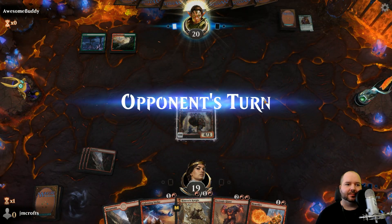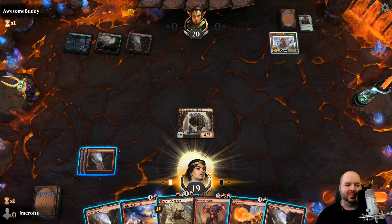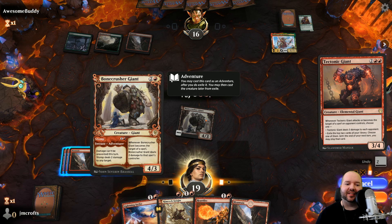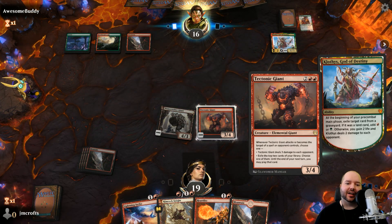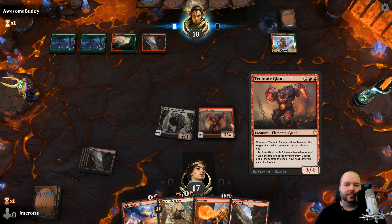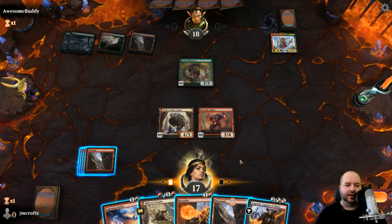Both these giants deal damage to you if you target them - pretty nice. This one says when he becomes the target of a spell an opponent controls, whereas this one just says target of a spell, so we do damage to ourselves if we use Boulder Rush on Bone Crusher. So next turn the preferable target for Rimrock is Tectonic Giant. He's healing himself with his creature which is not great. If he does target the Giant with something, which option am I choosing - three damage or exile a card?